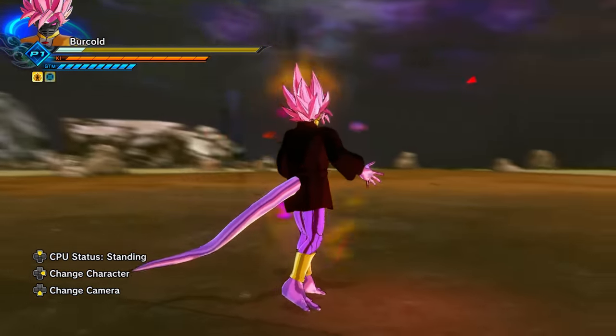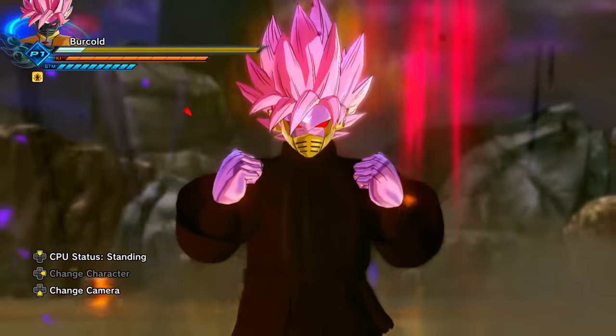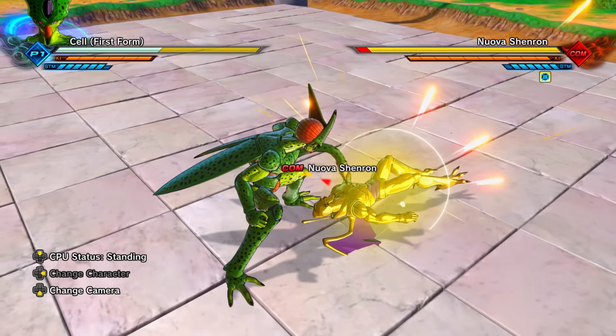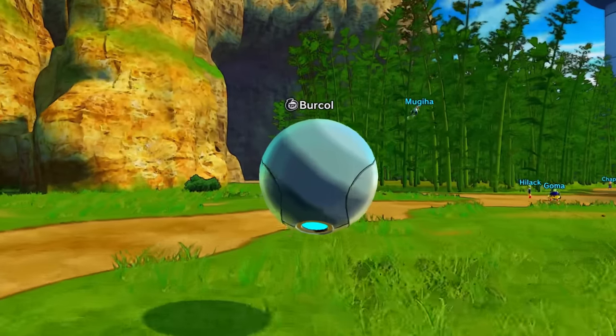If you wear the Rosy outfit on your Frieza Race character and then use the Turn Golden Awoken skill, it will glitch out and make the Rosy outfit completely black. Much like Super Saiyan Kefla, First Form Cell also has two different grabs — one if you're in the air, and one if you're on the ground.